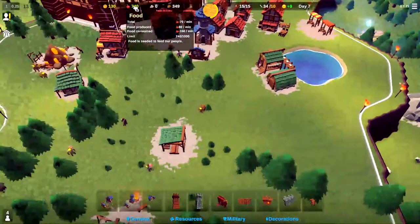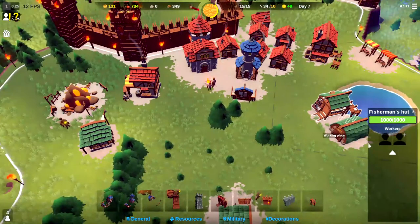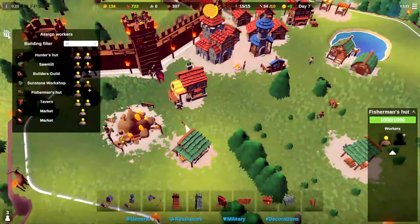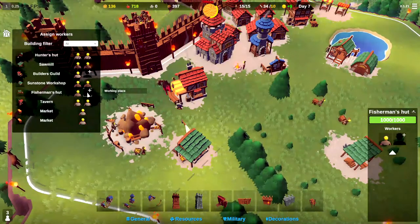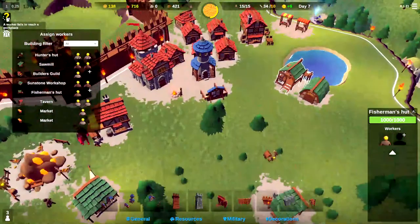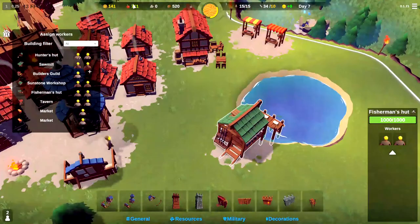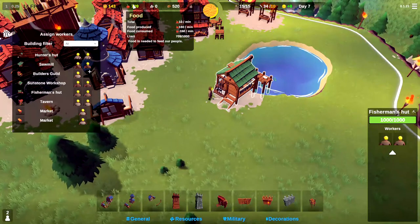Let's check on our other resources — we are losing 70 food a minute. For whatever reason, there's no one in the fisher's hut, so let's assign some people. It's saying 'pathing issue, worker failed to reach a workplace.' Maybe because this warehouse is in the way — let's go ahead and tear that down and try this again. Now we've got our two workers going back there, and our food production should be positive 10 a minute. Positive 10. Sunstone we're still positive, so that's a good sign. Plenty of wood.